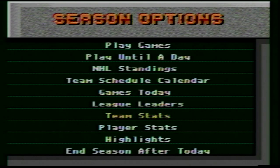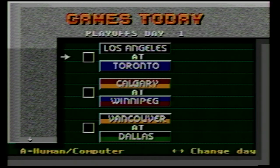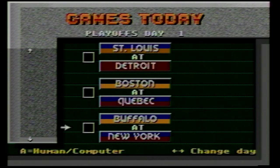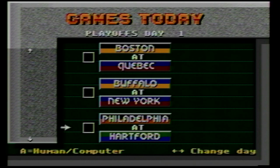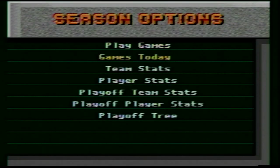You can go and end the season after today or sim the whole season through. If you end the season right now, the playoffs will begin with the current standings. Once you've done that, you go onto the playoffs — playoffs day one: LA and Toronto, Calgary, Winnipeg, Vancouver, Dallas — and you can literally just play any of these games. You can play them all if you want, then just sim to the next day. Just a really well done mode — super impressed.